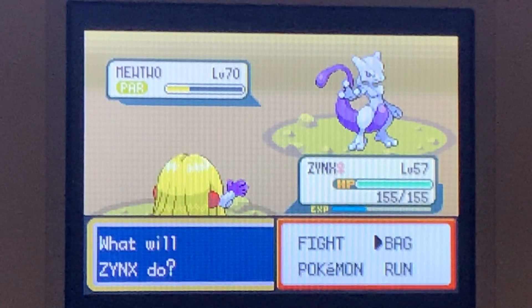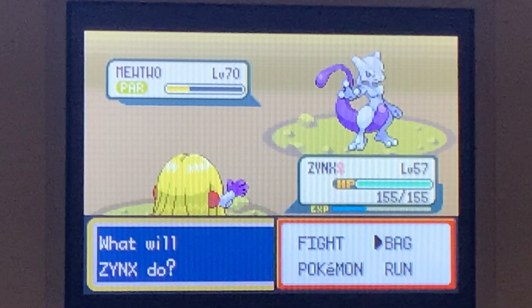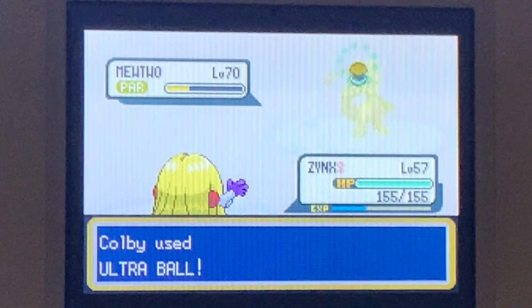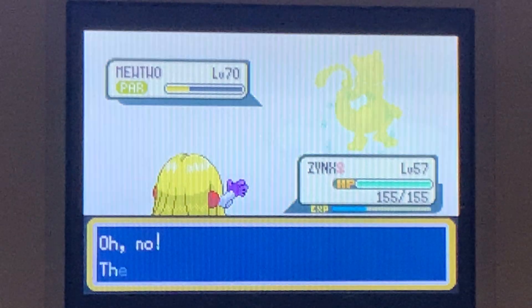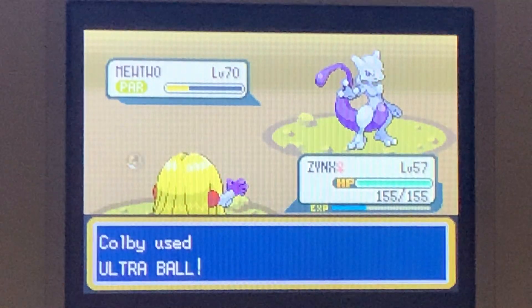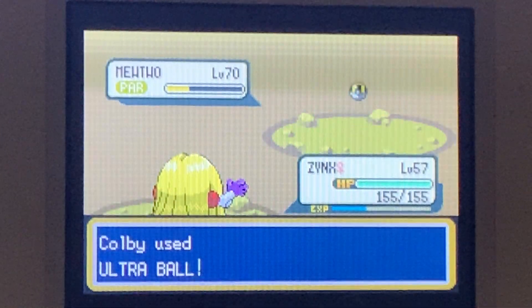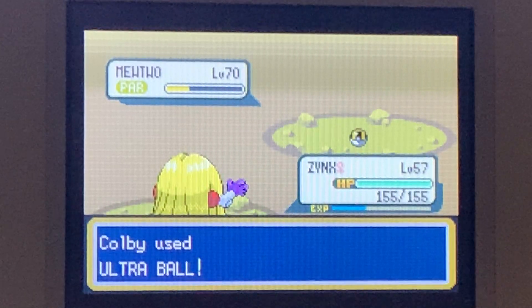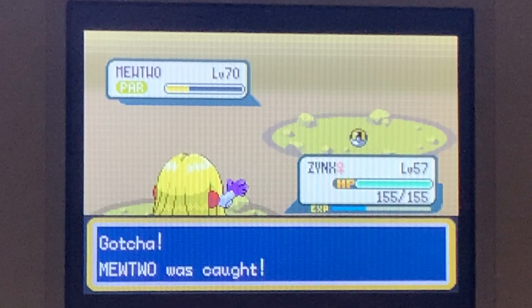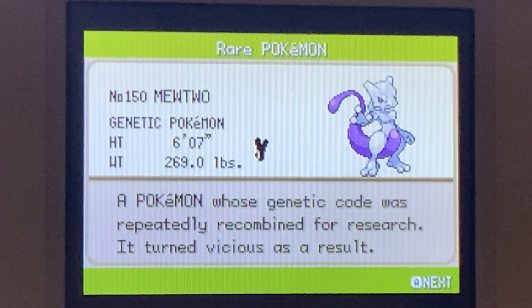It is paralyzed! I'm just pressing all buttons. I don't think another Ice Punch should kill it, but I don't want to risk it just in case. And as you can see — there we go, it's using Safeguard, so any status conditions will not work. It usually does that at the beginning of the battle, but — oh my god, we caught it! Wow, that's insane, that's awesome!